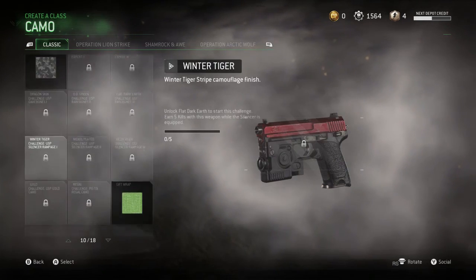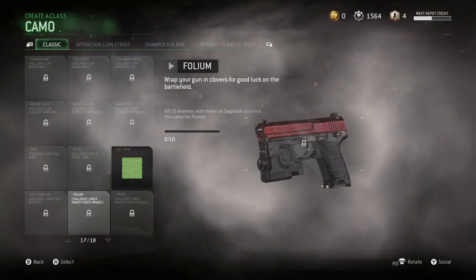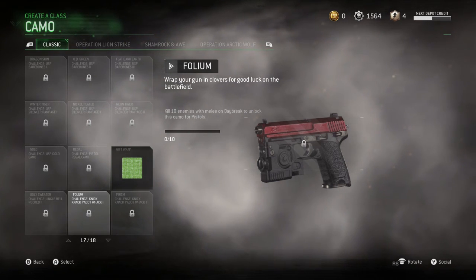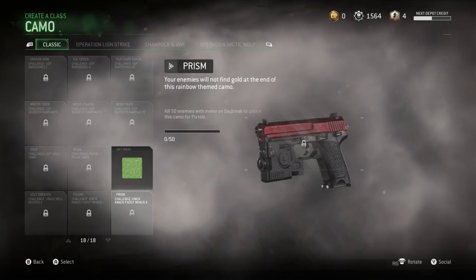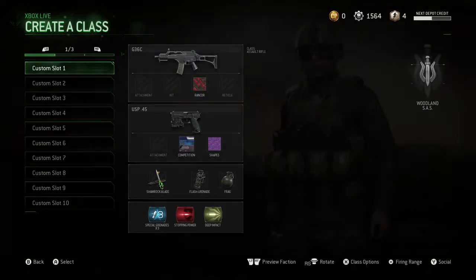For the pistols, go all the way down to the bottom. You want to kill 10 enemies with the melee on Daybreak to unlock Folium, and then kill 50 enemies with the melee on Daybreak to get Prism.